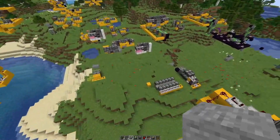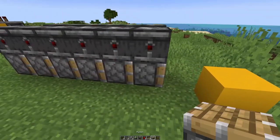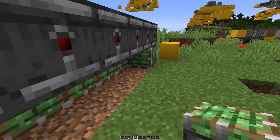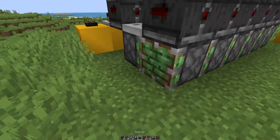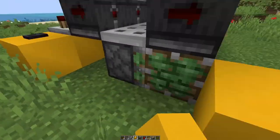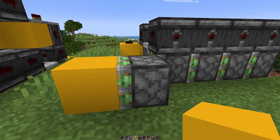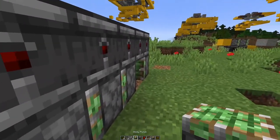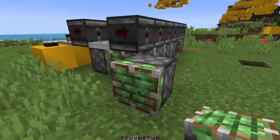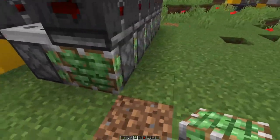There is, however, a slight change we should be able to do: if we replace these blocks with sticky pistons facing the other way, we should be able to pull the blocks. That might be a timing issue, because we are left one block behind there, and I need to figure that out.